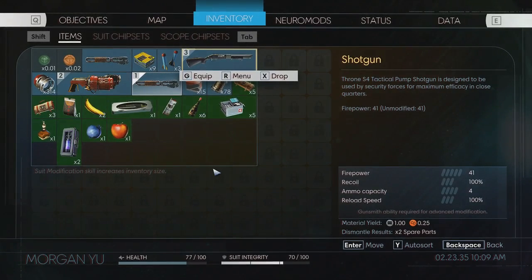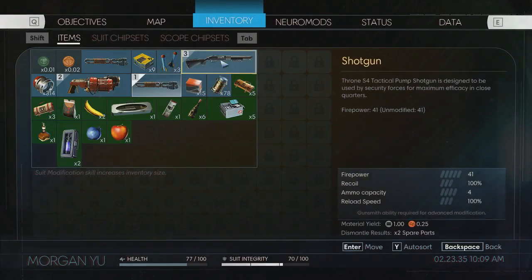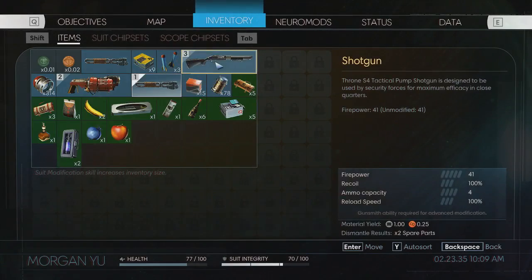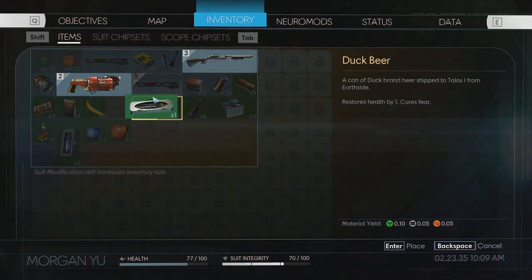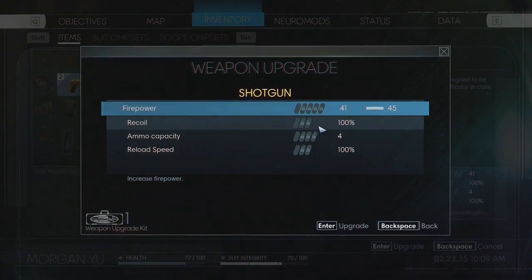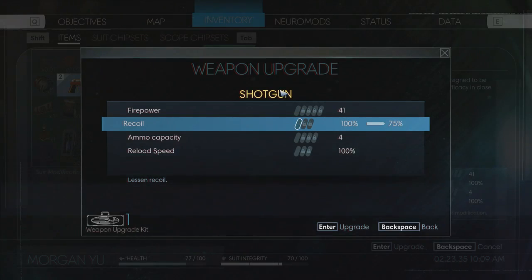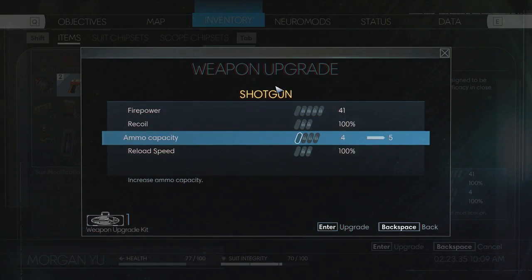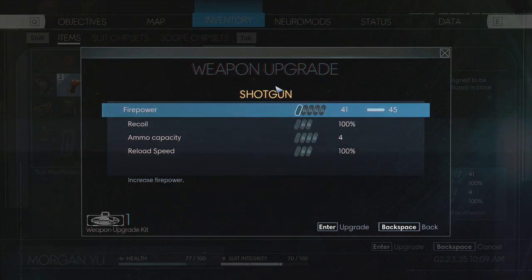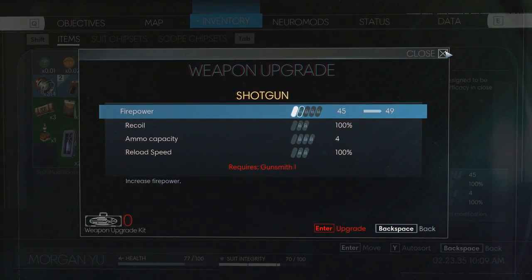Need to press... was it T to upgrade? Nope. I need to press combine. You can't upgrade your wrench. What am I doing wrong here? Oh, I got to drag it to it? There we go. So I can put it into one tier of each one. I can go for four more damage, reduced recoil, more ammo capacity per clip, reload speed. I would go for firepower, I think, just for ammo efficiency at this point. There we go. We've got an upgraded shotgun and more inventory space.